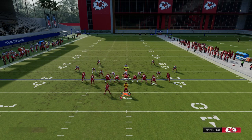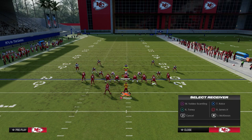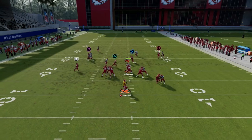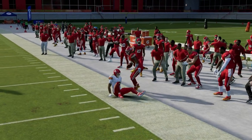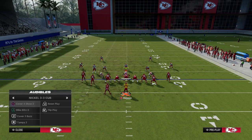What you can also do with this play is instead of using a slant, you can use double drags as well. What you'll see with double drags is they're really good at beating man this year. As you can see right here, the RAC catch animations are able to get us some really good separation to that left-hand sideline.